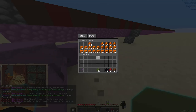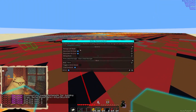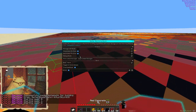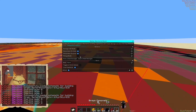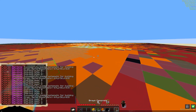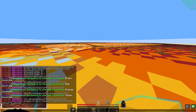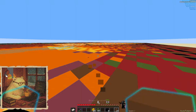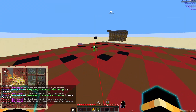In the next build, there's going to be a slider for extra stacks. That means every time the module goes to grab an item, instead of grabbing exactly the number of stacks specified, it will grab that many stacks plus one, or plus however many extra stacks you decide.